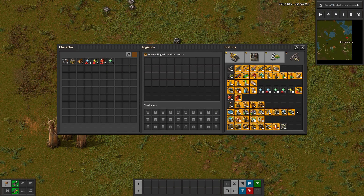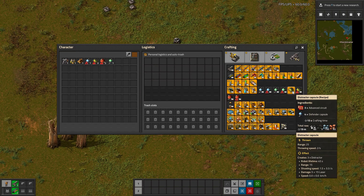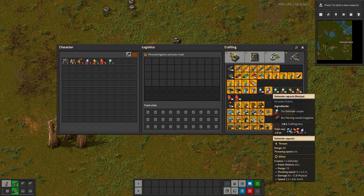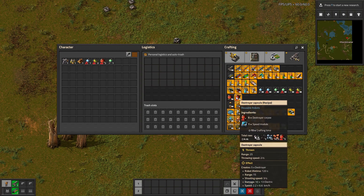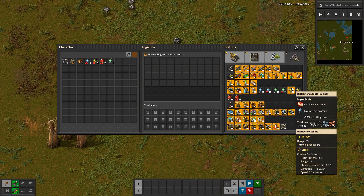They have a different icon so you can tell them apart, and then you craft them from this. So if you want to just craft new ones, you would do this. But then you have these other ones that are crafted from the defender corpse. It is a one-to-one conversion. You get three corpses from a set of distractors because it throws out three of them, and then you get five from the destroyers and then one from the defender. And then you just recraft them, which is super nice.